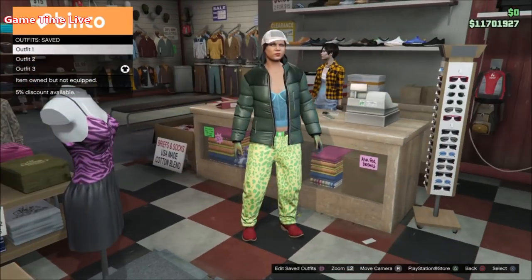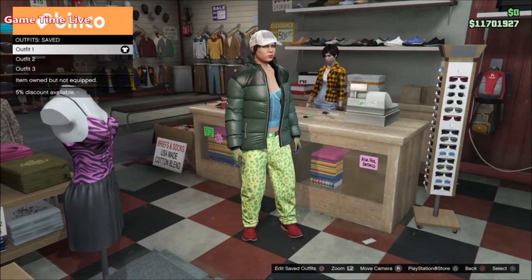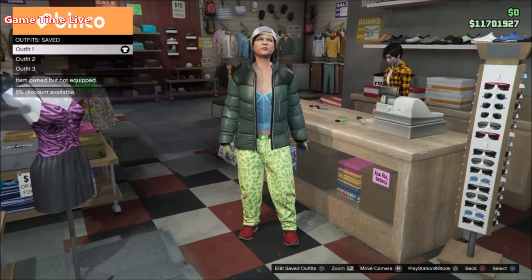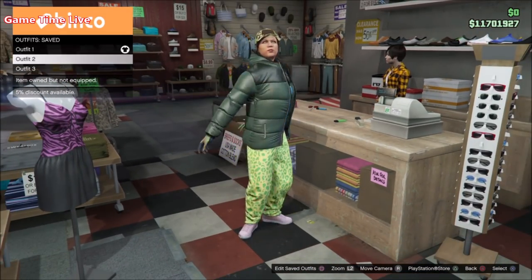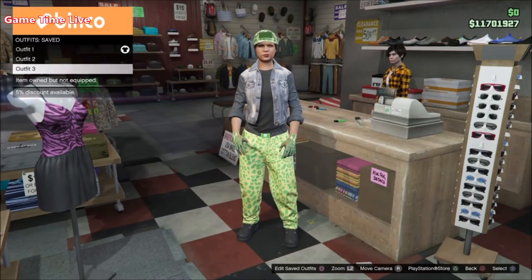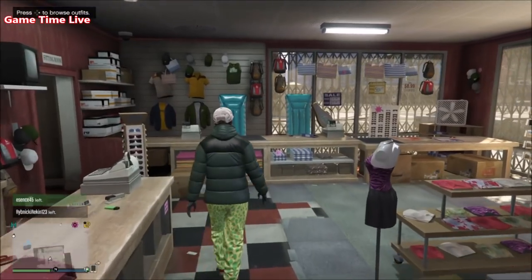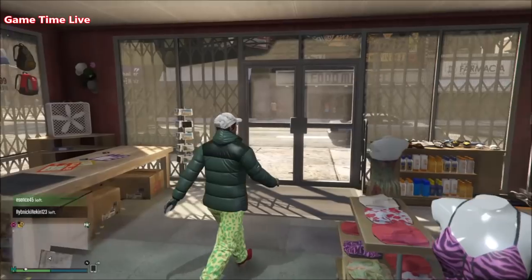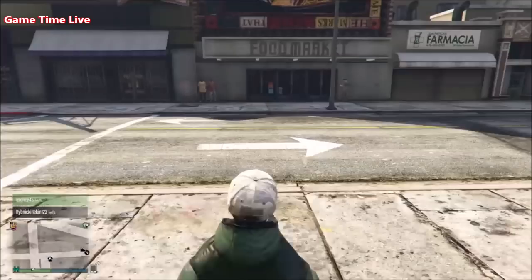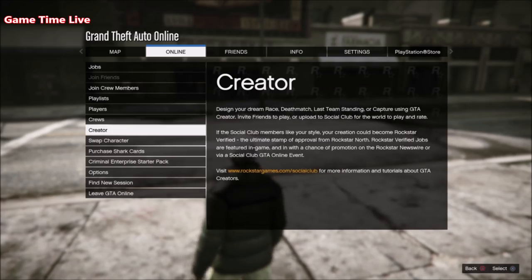If you have all these outfits set — or just the outfit you want to make with the white joggers — put on the very first outfit, then put on a standard outfit. Once you've got that on, go ahead and transfer the outfits over to the male character using the creator outfit transfer glitch linked in the description. Transfer them over, then return back to the video to see what to do next.